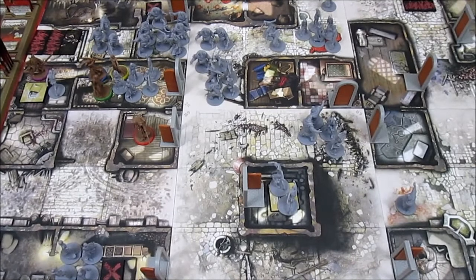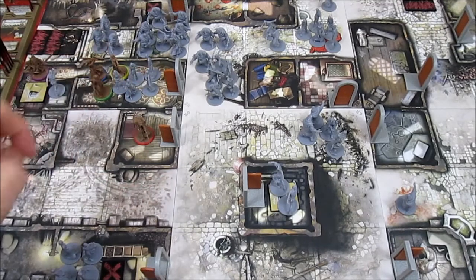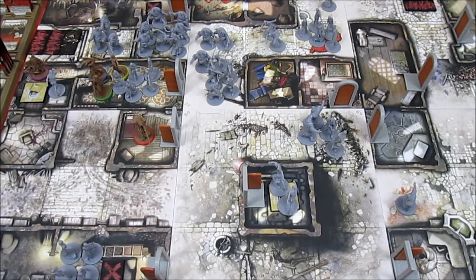Welcome back to Zombicide Black Plague where we are playing Quest 4 Famine with Baldrick's Bumbling Band. We have everything we need now — the apples, the salted meat, the water. We have to get down to the crypt and have no zombies in there with us. And Baldrick has a cunning plan as usual.